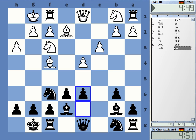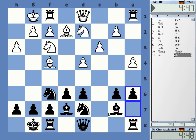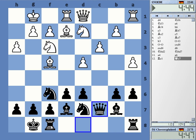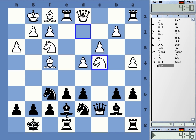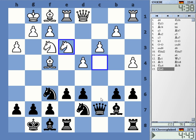He's playing d4, Bf4 — the London. I'm going for a Hedgehog setup, which I very often do against those openings. It promises to be quite okay long term for Black.